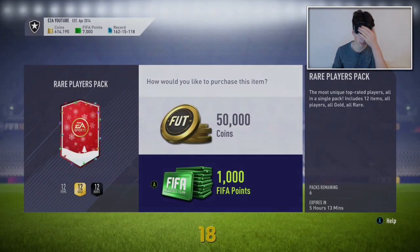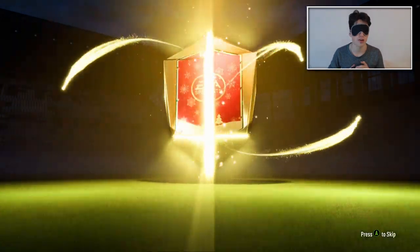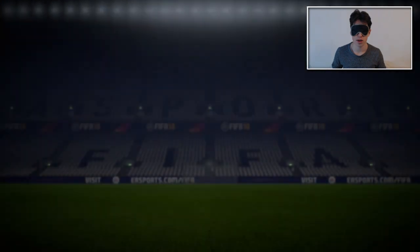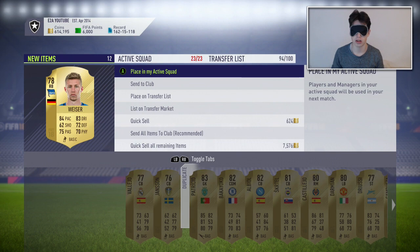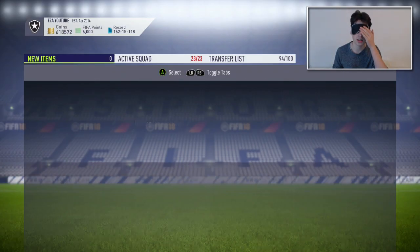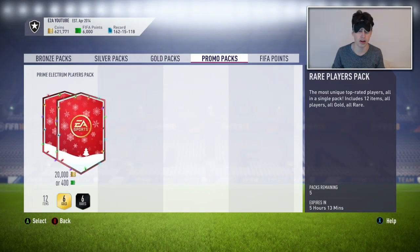We've got six of these to go. Give me an icon — I haven't had an icon all year. I have not got an icon, and I've opened so many packs — too many packs, I think. I'll skip that. That should be it done. Let's just send that to the club. Is that sent to the club? I'll try again just to make sure. I hope I didn't discard anything.